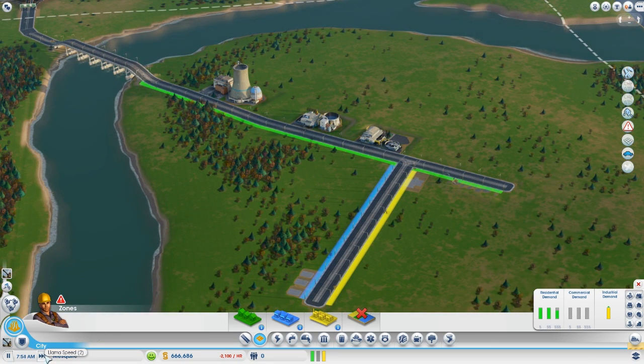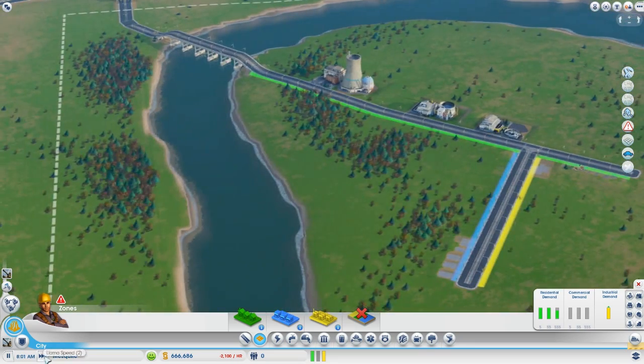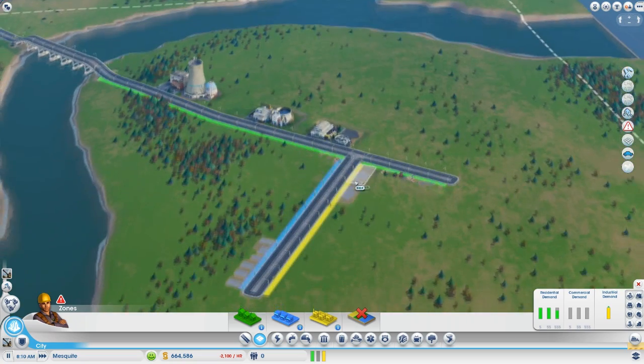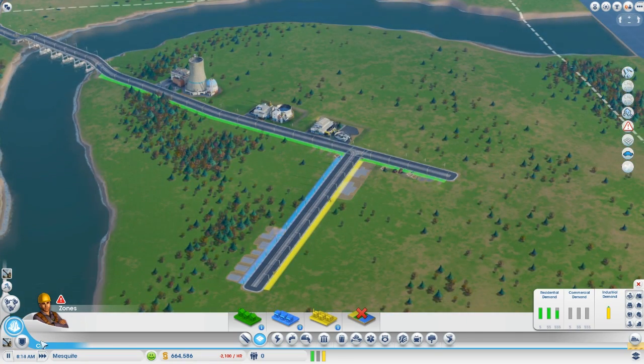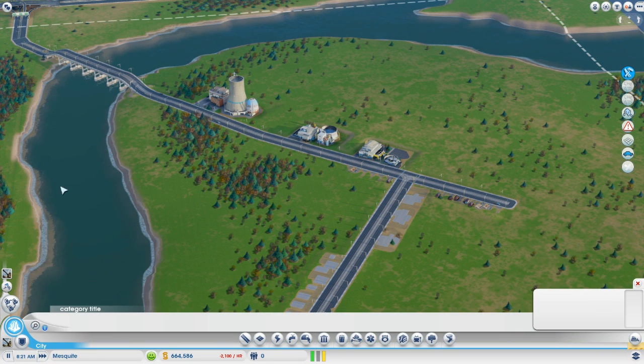I've got this city thriving and growing. I haven't been able to find the cheetah speed unlock — I've been looking for it the whole day. The links to it must have disappeared. I'm not sure where they are. But I'll put it in the download link or description below.